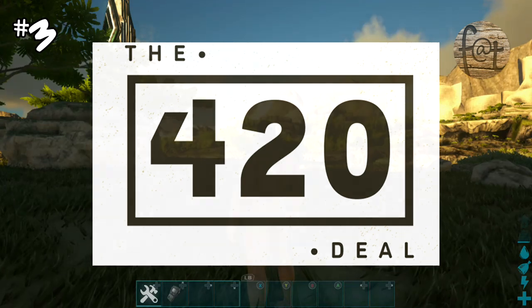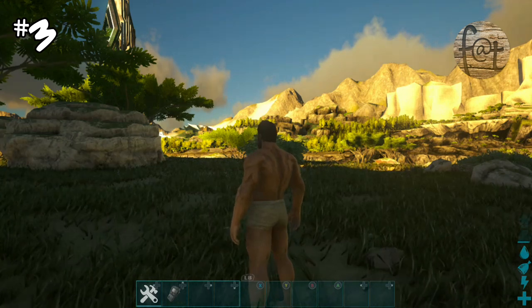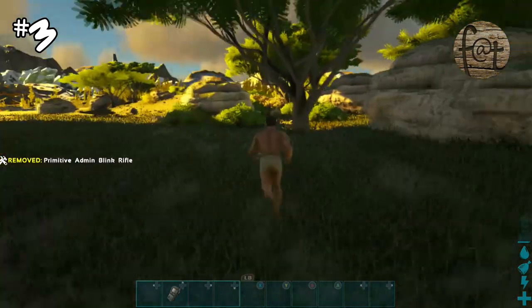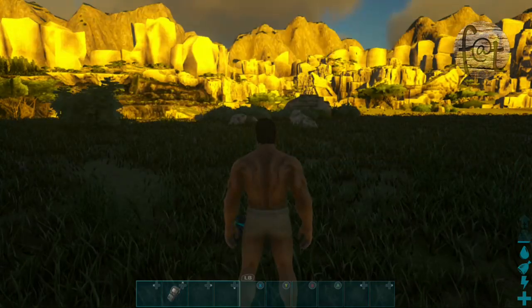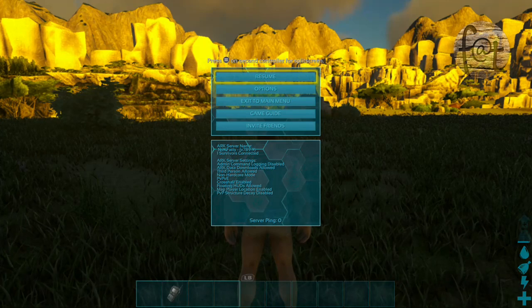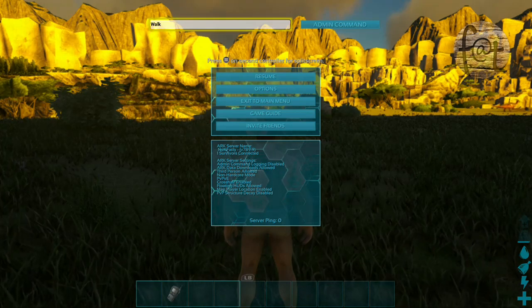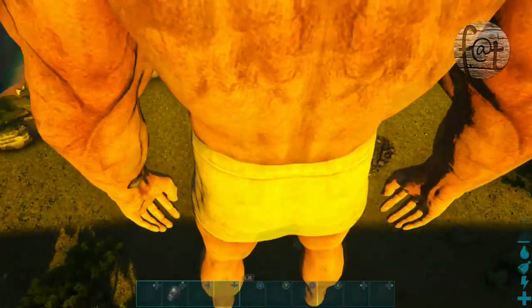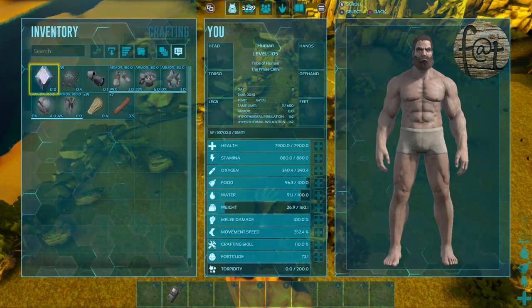Coming in at number three — 420 is the magic number. The maximum amount of fall damage you can take at any point in Ark is 420. I did extensive testing because I jump off cliffs a lot when running from somebody. I always forget to make parachutes, so I always make sure I have at least 440 health. Whether you're dropped from any height or falling from anything, it is going to be 420 damage. Armor will not protect you from any environmental damage — fall damage just bypasses your armor completely. It doesn't hurt the armor; it just goes directly to you.